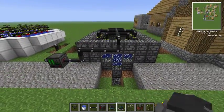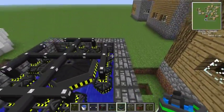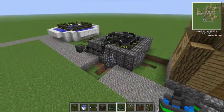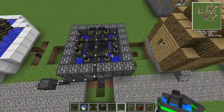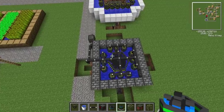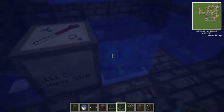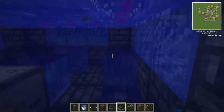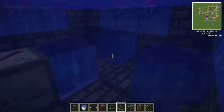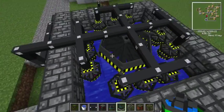The first one here, we have got a fission reactor. This is the most common in real life of nuclear generators. Basically how it works is inside we've got a fission reactor just in here, that heats up water that sits around and causes steam to come up through the turbines.